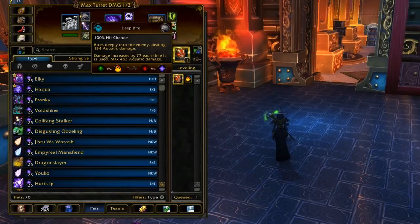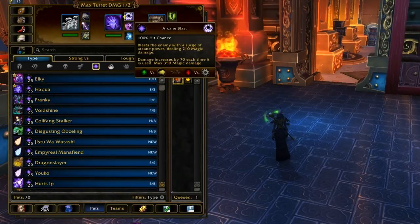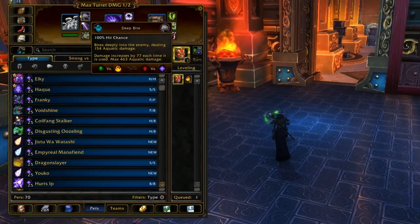Arcane Blast is a little bit better, but it only ramps up to 350 damage, while Deep Bite can ramp all the way up to 460. So Deep Bite has a higher maximum damage ceiling you can actually reach.